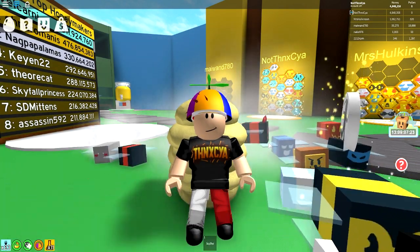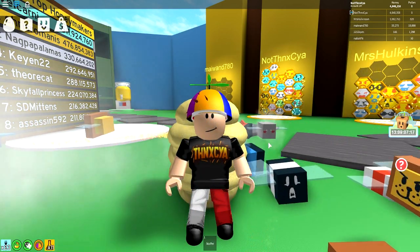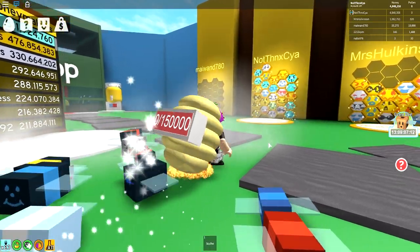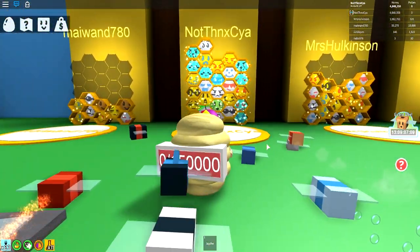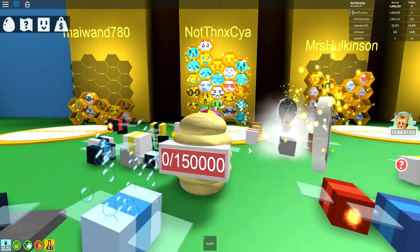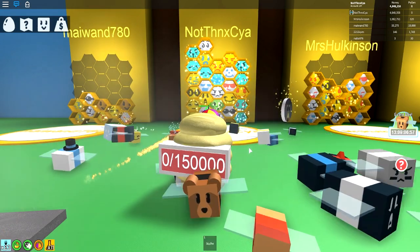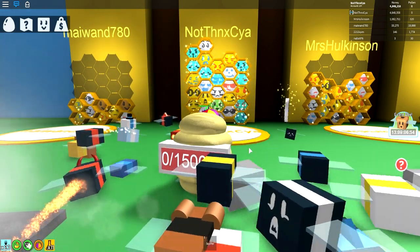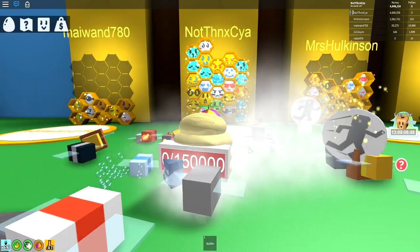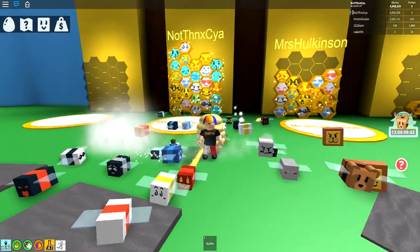Today it's time once again for some more brand new Bee Swarm Simulator and we're continuing on from where we left off last time. In the last episode we managed to save up and we now have 27 bees inside our beautiful beehive. They're getting so expensive now. We now have two more extra bees - a legendary lion bee, which was our first beehive expansion. Then last episode we used a gold egg and a couple of royal jellies. We got a hasty bee, which I'm fairly happy with for now.